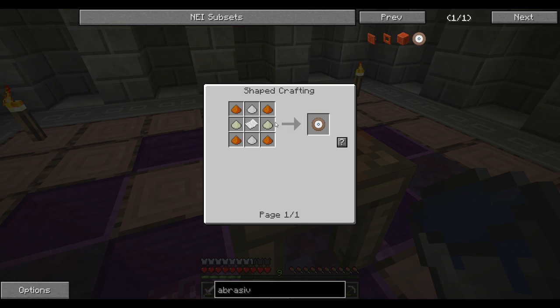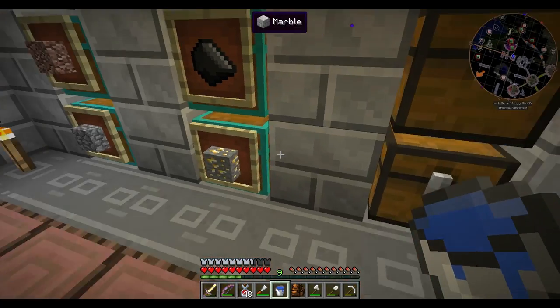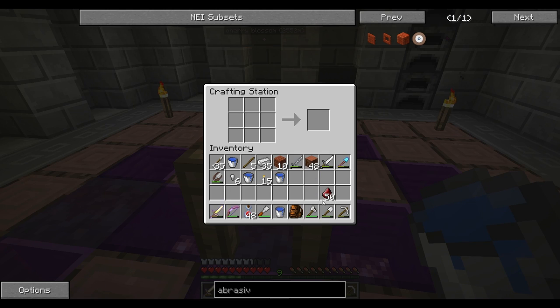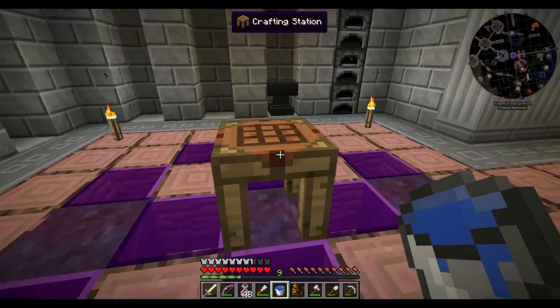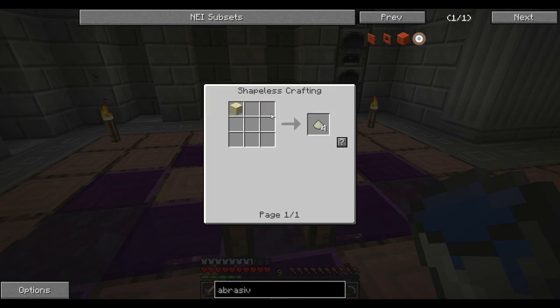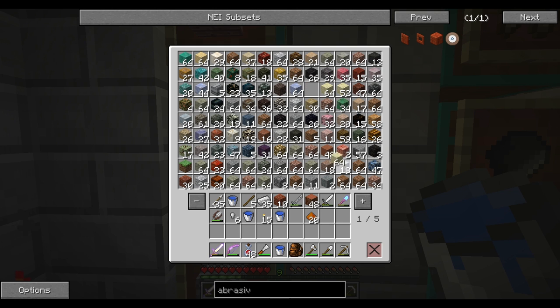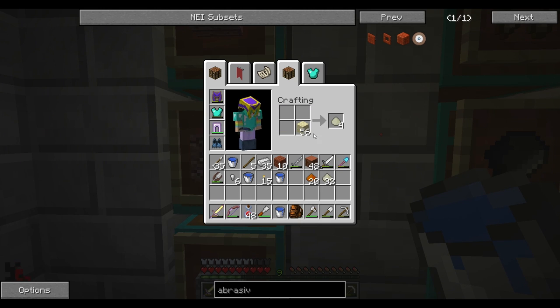How do we make an abrasive lap? There it is — we need paper, garnet dust, and filtered sand. How do you make garnet dust? You need garnet shards — and I think I have those. Yes I do. So let's make some garnet dust. There we go, that should be enough. Now for filtered sand — basically we turn sand into filtered sand. I have sand and it works. We have some filtered sand.